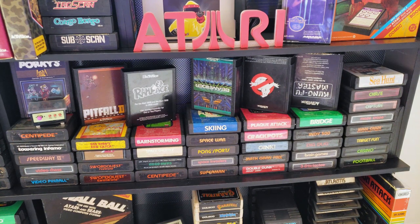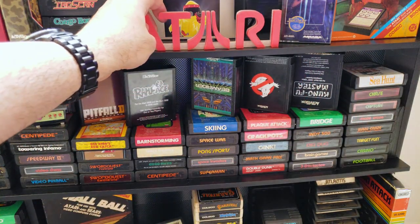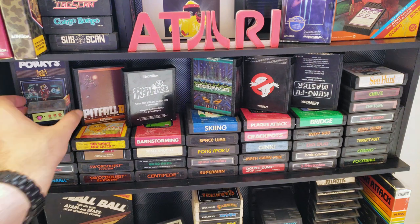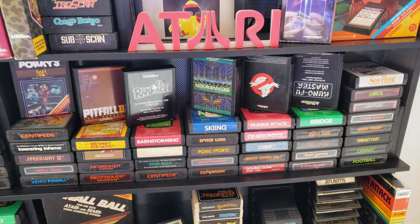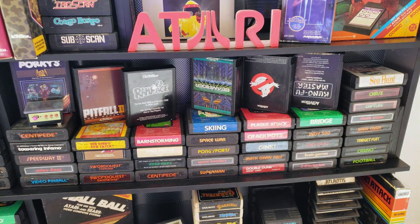Moving down and starting from the left — by the way, that Atari sign: I got it on Etsy, it's a 3D printed Atari sign. I have a Nintendo sign for the Nintendo shelf and a Sega one for the Sega shelf, so I picked up an Atari one for the Atari shelf. Starting from the left: Porky's — the fact that a movie like Porky's got its own Atari 2600 game is pretty funny. Below that is a little miniature cocktail arcade cabinet playing Pong. Below that: Centipede, Towering Inferno, Speedway 2, Video Chess, and Video Pinball.